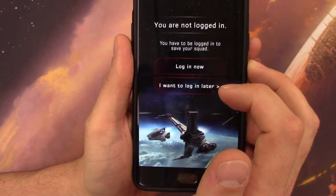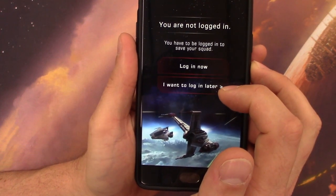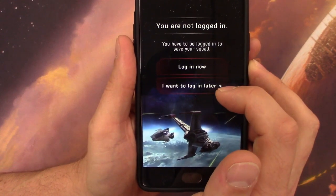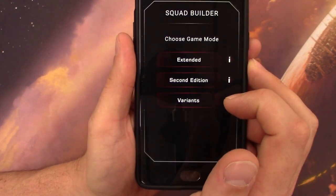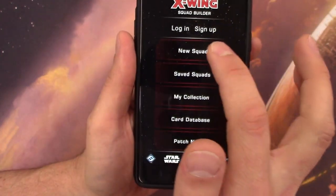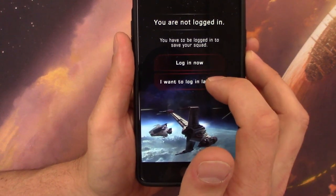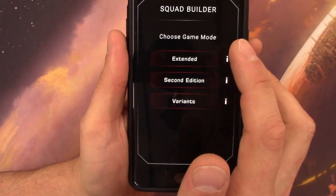I need to log in. I have not logged in, I have not signed up, and I don't want to — I get enough spam. So I'll just log in later, but I have to do that every time. You can't just check a box to say 'never prompt me to log in.' You always have to select that option.